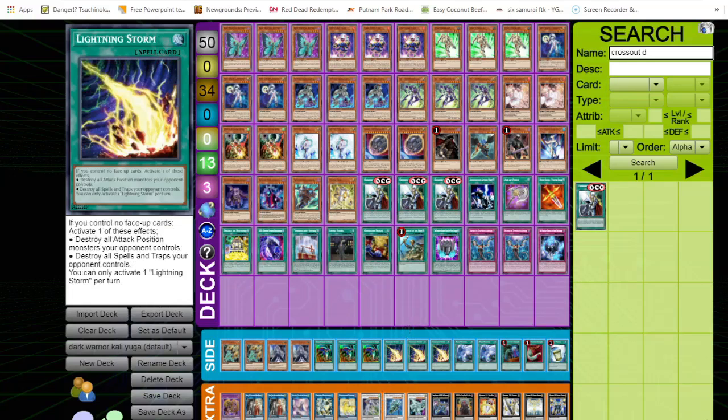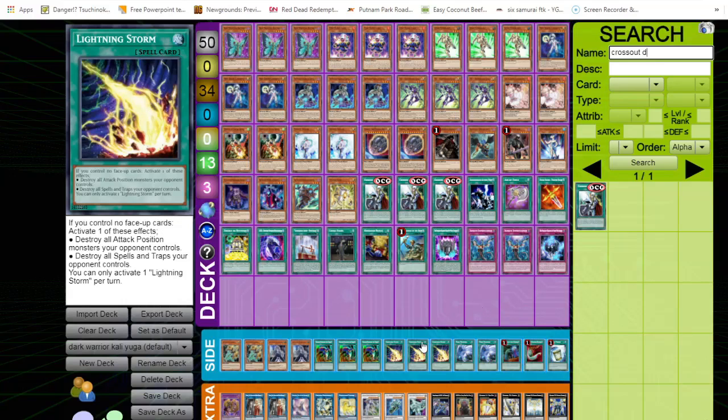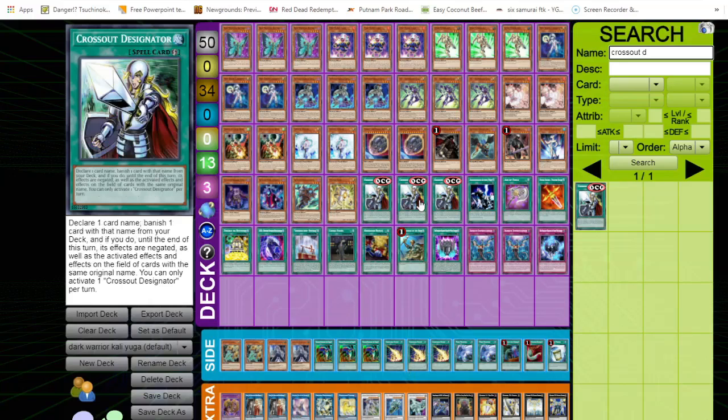For going second, we're playing Lightning Storm, Twin Twisters, and Harpie's Feather Duster — more back row hate and monster field hate. Lightning Storm could replace Cross Out Designator going second since Cross Out is still pretty good first and second but has less impact going second. In a mirror match though, Cross Out Designator is stupid good — that's just a fact — but you're probably not going to be playing a Dark Warrior mirror match.